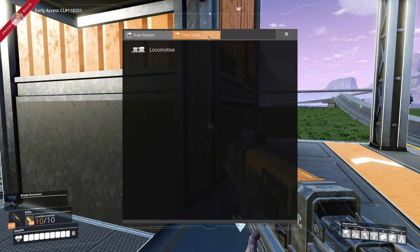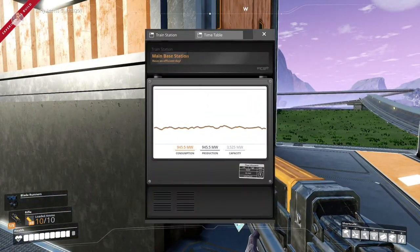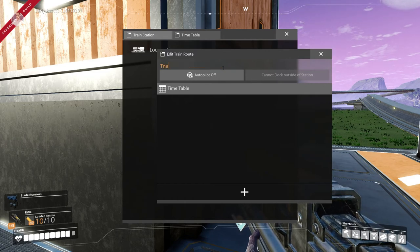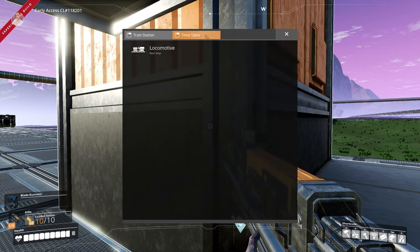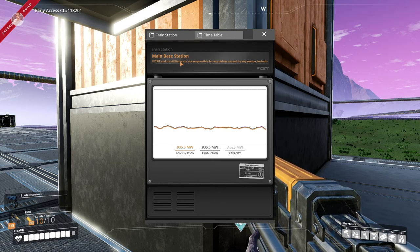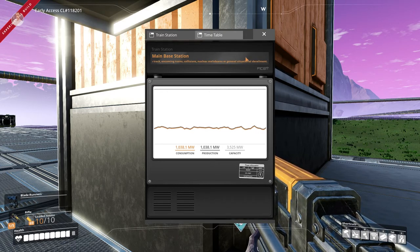Let's go to the timetables. We're going to choose our locomotive — I think we can name it. Whoever comments first on this video I will rename the train after you! Right now I'm calling it Train One. If you want your name in the game, go ahead and leave a comment. There's also a note about no delays, including from oncoming rail collisions, nuclear meltdowns, or general situational derailments — I did not know these things can actually derail.